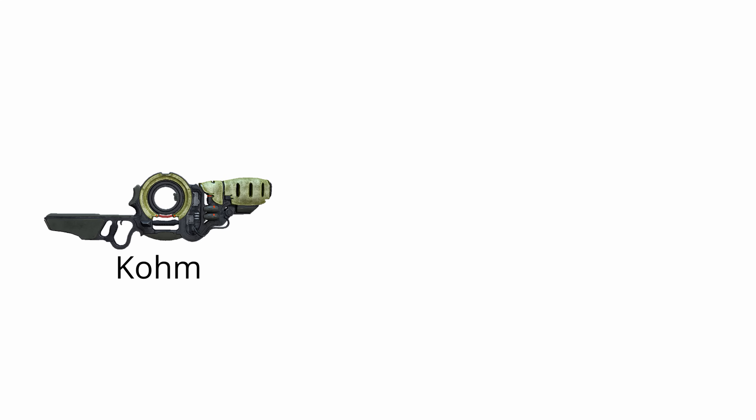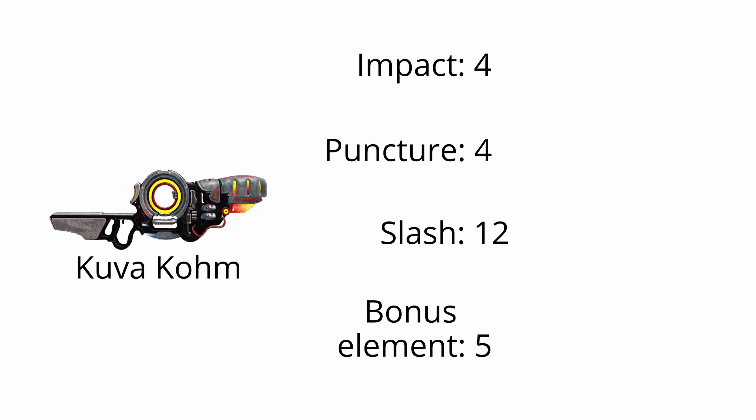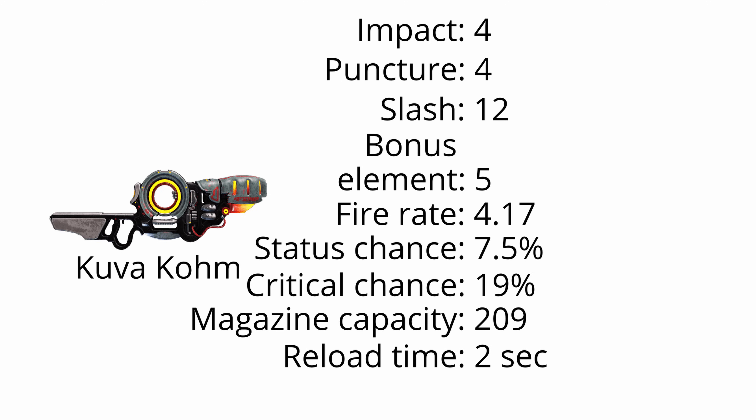Every weapon has its base damage — usually that's impact, puncture, and slash added together. Any innate elemental damage also features here, and bonus elements from Kuva and Tenet weapons additionally count as base damage. A weapon will have various other statistics built into it, including fire rate, status chance, critical chance, magazine capacity, reload time, and sometimes multi-shot. Technically multi-shot is always there — it's just normally a value of 1 and therefore hidden.